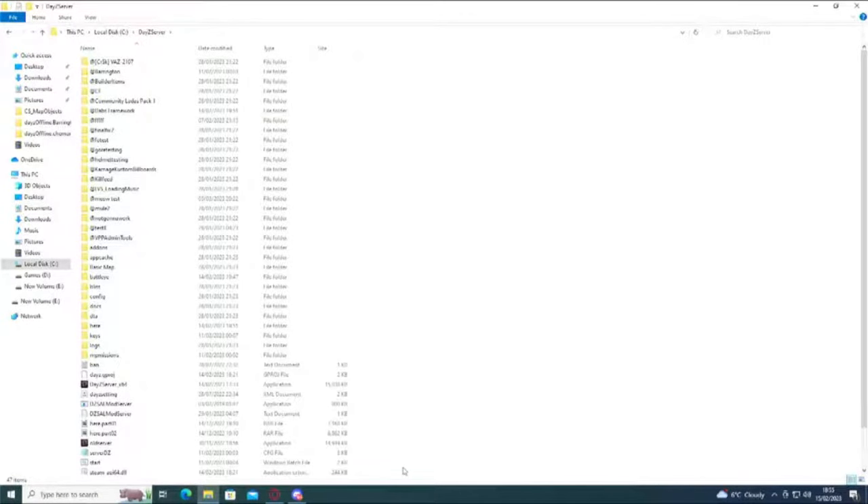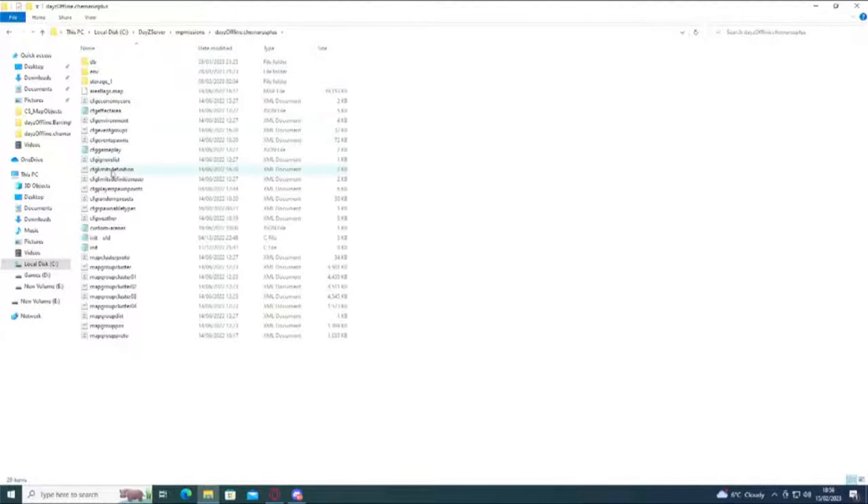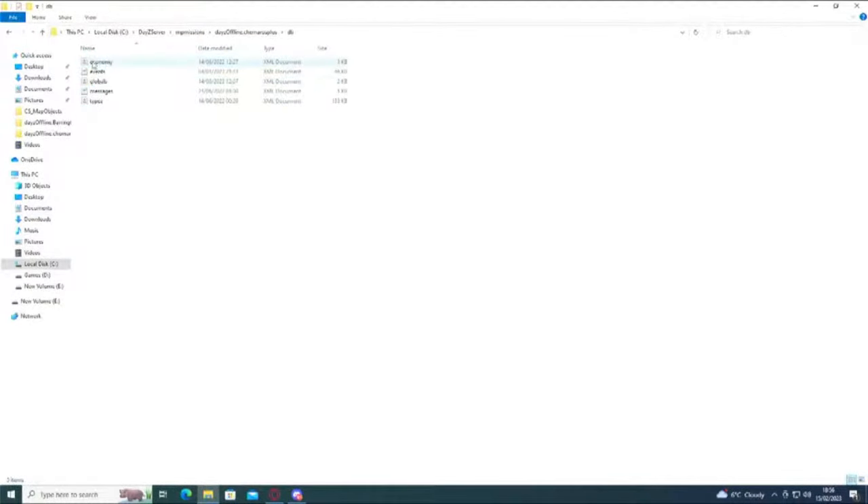Okay so the first thing we're going to do is go to the actual types file. I will start by showing how to do it on dedicated and then I'll show you where the file is on rented as well. So on dedicated it is in your MP missions, whatever your map name is — I'm going to go for Cherno because it's easier — and your db folder, and there it is: types.